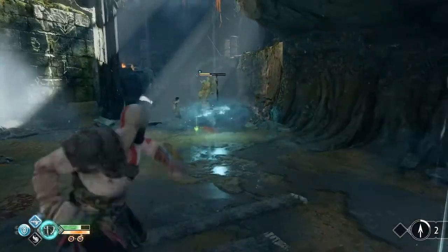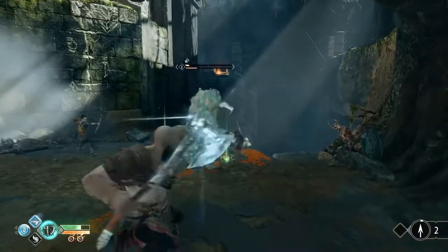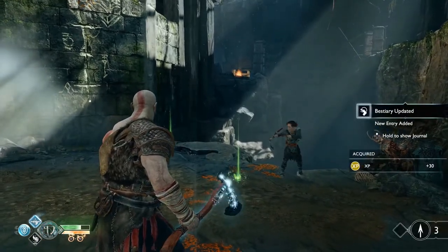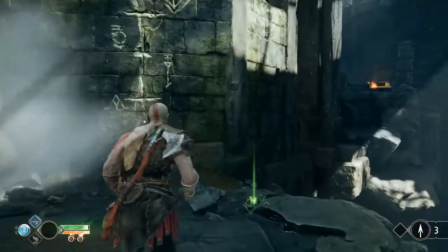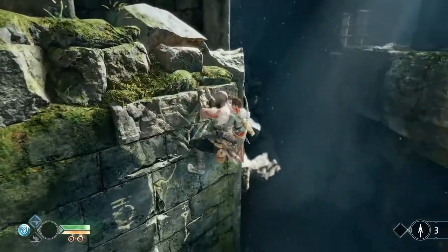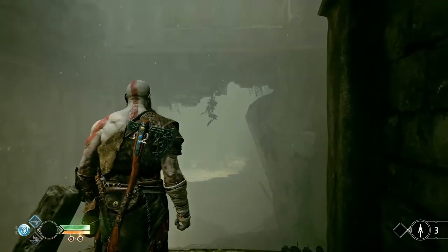You can press L3 and R3 together to activate Spartan Rage. I can see a little snowflake meter above their health bar as you're hitting with the axe — I assume when that fills up, that's when they freeze. The detail on these characters is staggering. It's so cool to finally see this game in action — we've seen so many awesome-looking trailers, and just seeing it being played now is so encouraging.